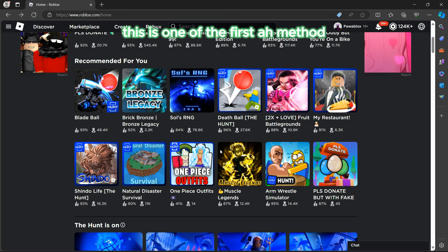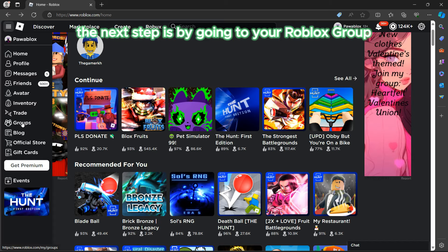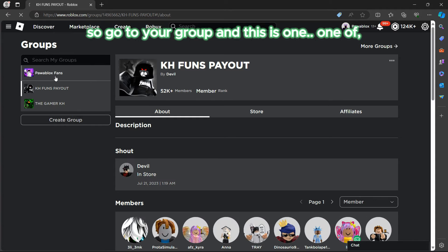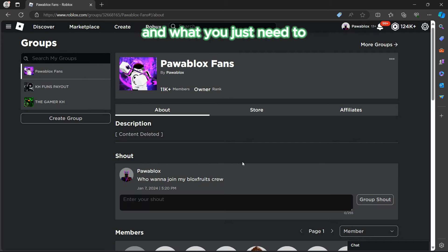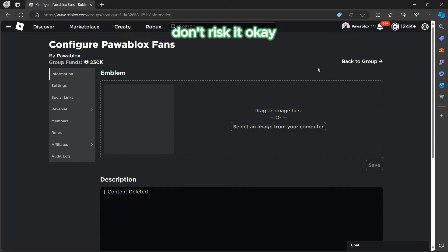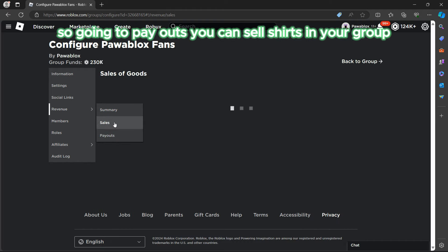The next method of earning free Robux — do you want to earn free Robux like me? Make sure you follow these steps. Go to your Roblox group. I'll be showing you how I earned Robux. Go to your group, go to public funds, and if you haven't joined this group make sure you join. Go to Revenue and then Payouts.